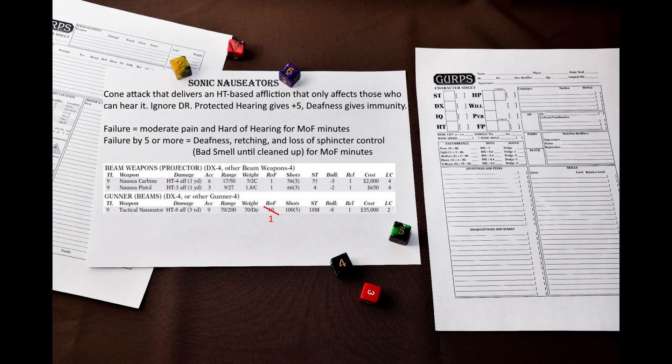If we look at the weapons table, we will see the main advantage of these weapons – LC4, unless you are using the tactical nauseator. Speaking of the tactical nauseator, it has an error that is already familiar to us: Rate of Fire 10, which is incompatible with cone attacks, so replace it with Rate of Fire 1. These non-lethal weapons compete with MAD weapons and electrolasers. Compared to electrolasers, they have the potential to affect multiple targets and have milder effects, but these effects can last for a longer time. Microwave weapons have significantly stronger effects, but are LC3 weapons. Overall, I think that sonic nauseators are quite subpar, even as non-lethal weapons – I would rather use an electrolaser. I should reiterate that sonic nauseators cannot be used underwater.